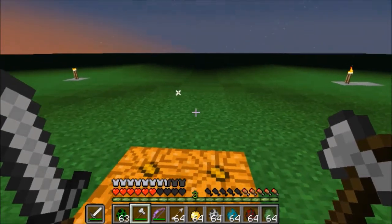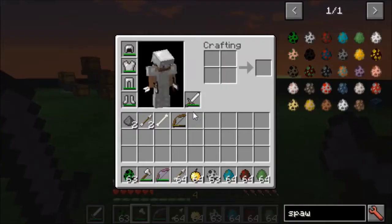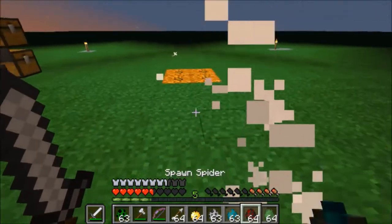It gives that right-click right there. I have some iron armor on me, and there you go — he's instantly dead.